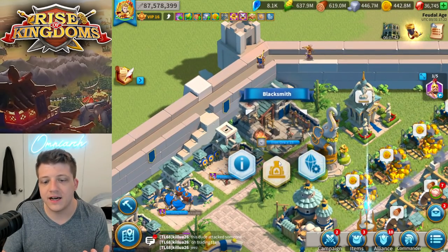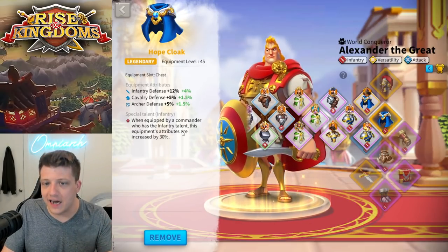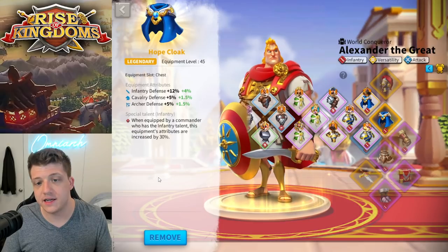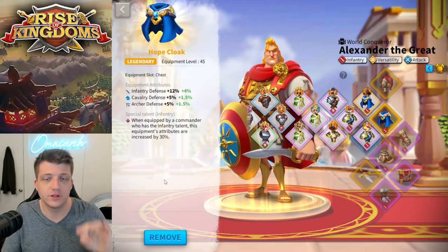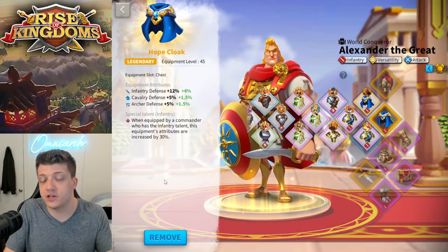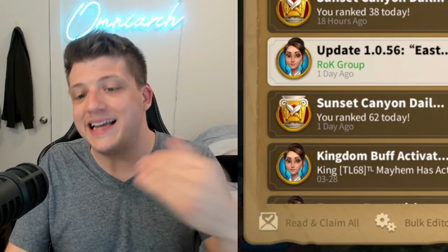If we take a look at a commander's equipment — like my talented Hope Cloak here — the Hope Cloak gives you stats, and then because of the talent, it gives you even more of those same stats. I feel like the iconic system is not going to work like that, but instead just give you, say, 5% defense to all troops if you've made that piece of equipment iconic. Maybe in Season 1 of KVK it's 1% of all stats, Season 2 it's 2%, and it gets more powerful as the game progresses.